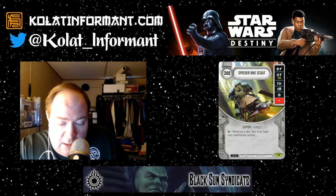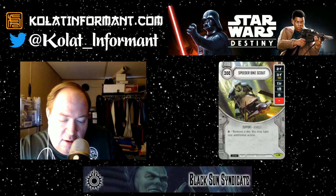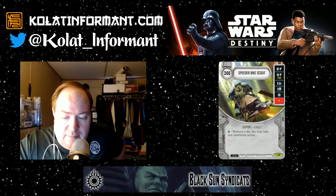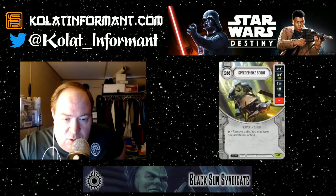It is a support card, so it doesn't go on your character — you don't have the discard ability. Three resources is still manageable for supports, though two is the sweet spot. Earlier we talked about General Veers: this is a support that can work with him. It has damage sides he can turn to damage if he wishes, plus the Special which lets him remove an opponent's dice and take an additional action. There are several uses for this.